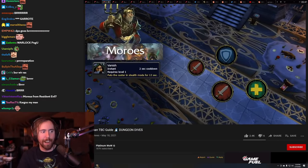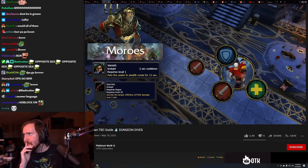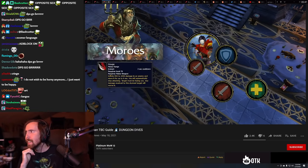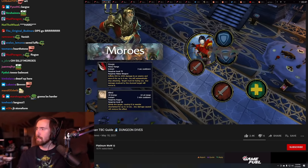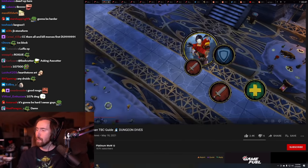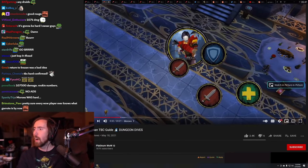Every 30 seconds, Morose will vanish and garrote someone, putting a bleed on them so they continually take damage all throughout the fight. He also has a gouge and a blind, like any good rogue. He'll use gouge on the tank, so you'll want an off tank to pick him up when this happens. This is a pretty easy fight — just make sure your raid is on the same page for kill priority and CC assignments.